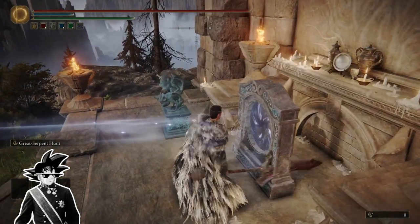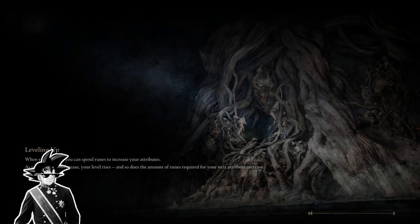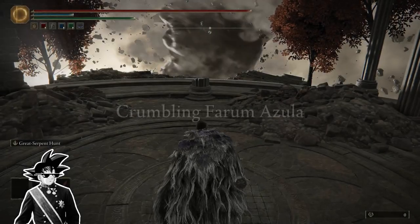And when you get there, you're going to warp back to roundtable hold. Then just as the loading bar completes, you're going to alt+F4 out of the game. So just watch this.